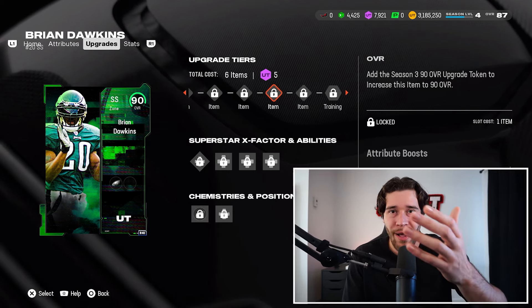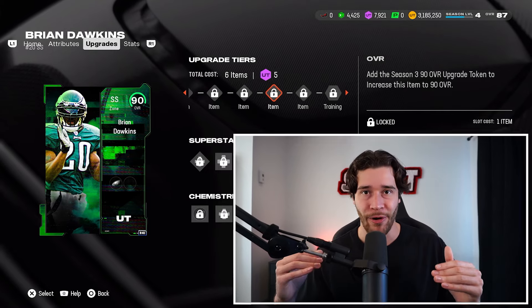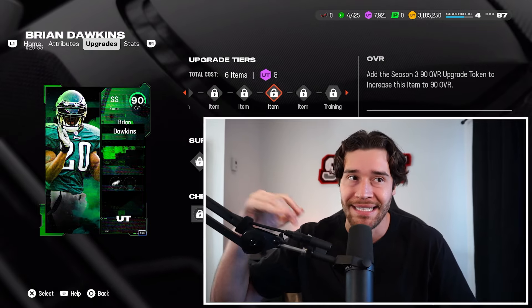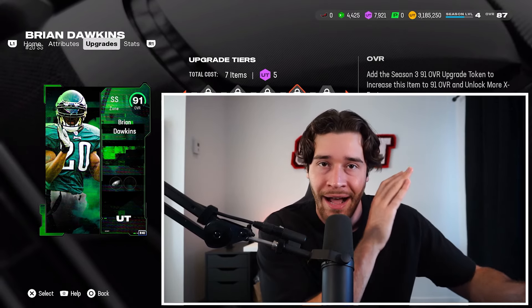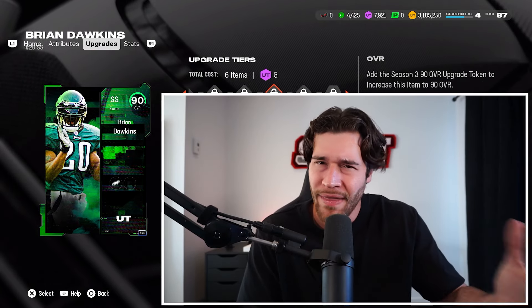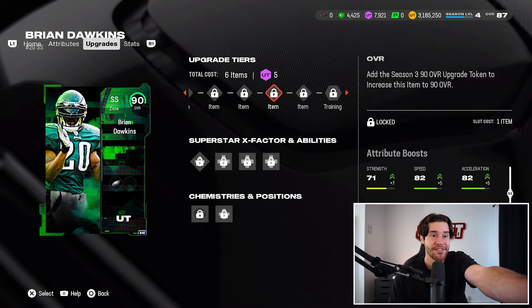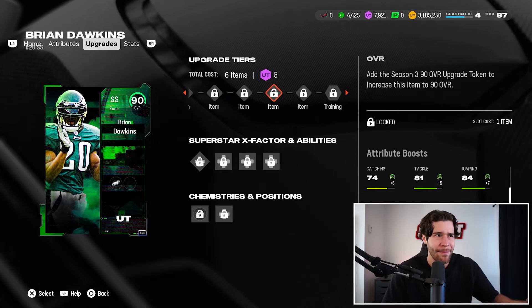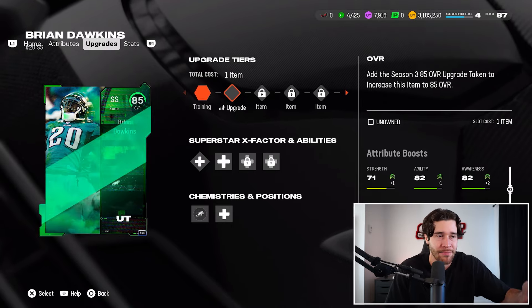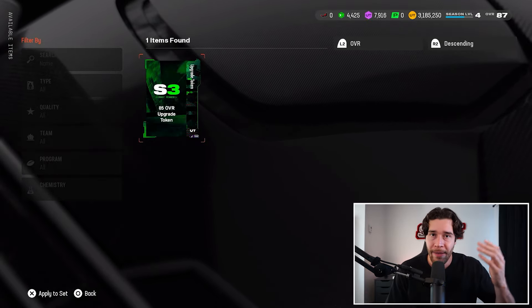Whenever there's an overall increase, the price of season ticket packs goes down for lower overalls. So if I upgrade to 90 tomorrow he'll be good but not great. If we wait until overalls go up to 91s, we can upgrade from the lowest overall all the way to 91, spending fewer season tickets. Because the card isn't super usable at a 90, my strategy with Brian Dawkins is: I'm not upgrading until we can get him to a 91. Why spend extra season tickets on a 90 that isn't even amazing?